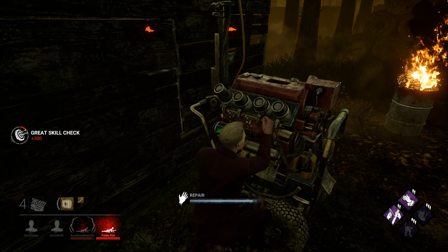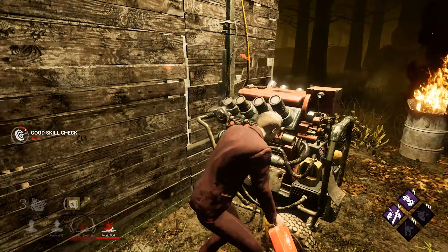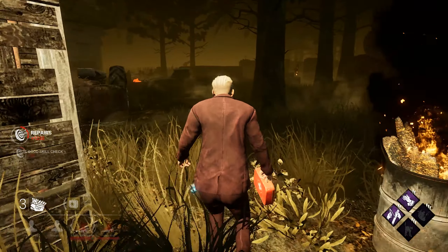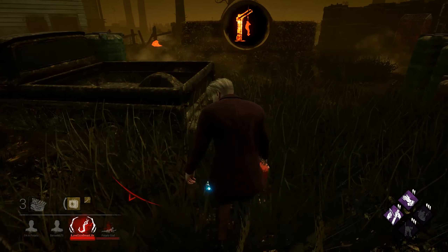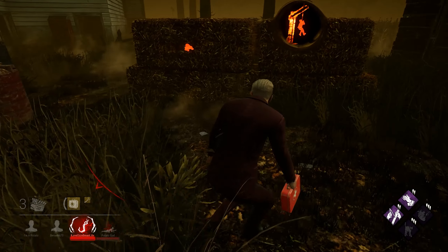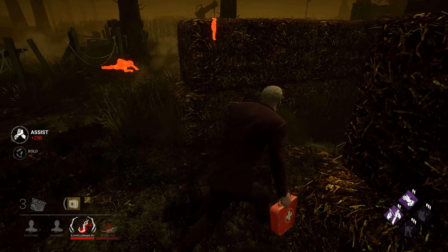And Freeze goes down. So now we have two down. This is kind of bad. You don't want to be in a situation like this. But I did get that djinn done. We're two djinns down. I don't know where Berserk is at the moment. I'm going to watch what Oni does here and maybe try to go in for the save.